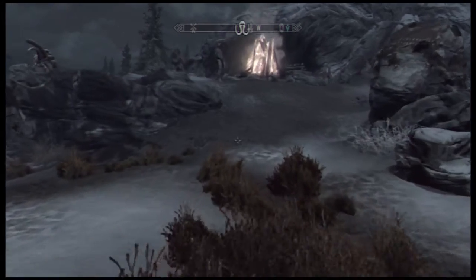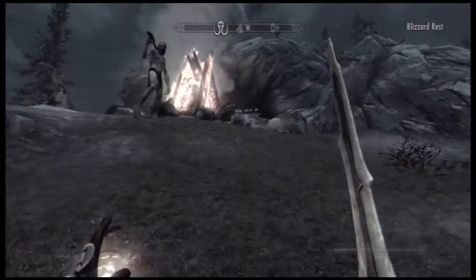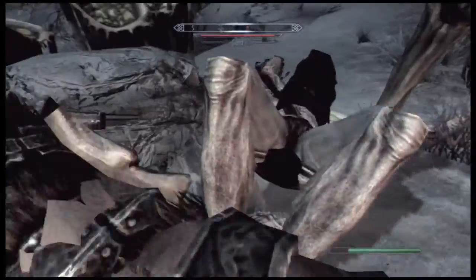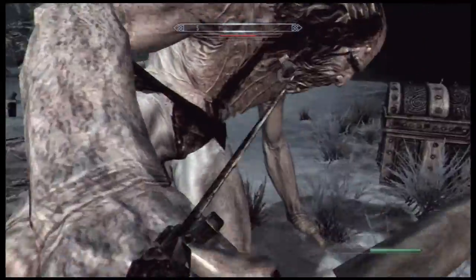When you're at the giant camp, you just want to take the giants down. But if you're low level, you might want to buy the giant's toes instead, because it's going to be quite hard for you. It's easy for me — I've got dragon armor and dragon bones and stuff — but you just want to take down the giant.